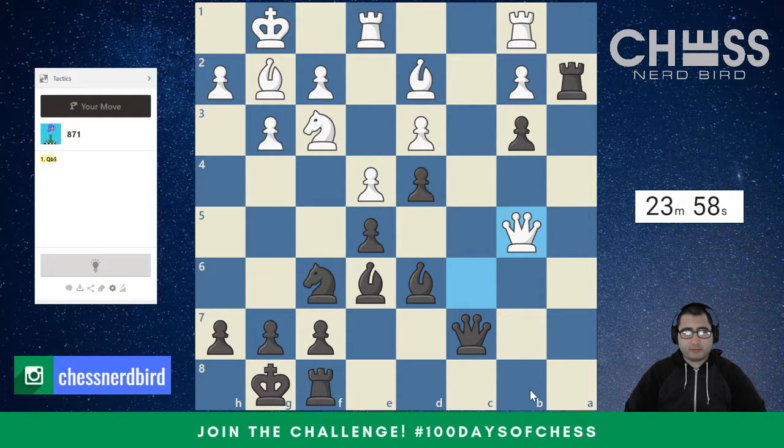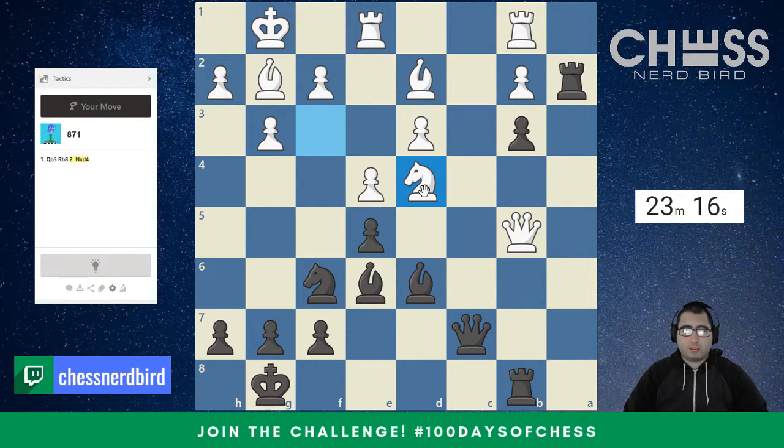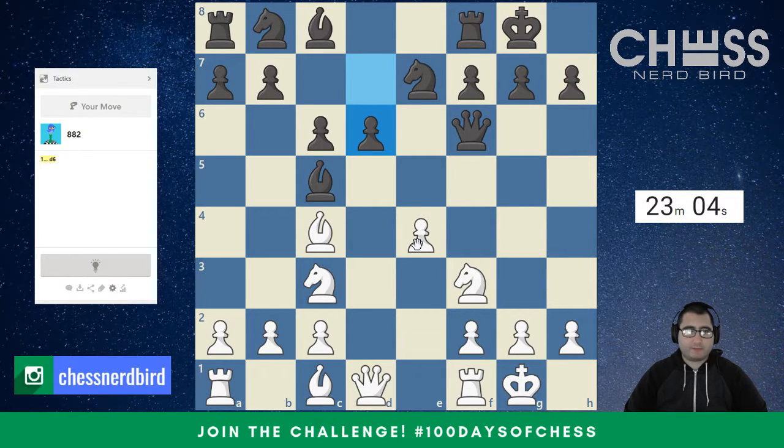The queen looks awfully trapped. Rook G... Rook B8. I guess I have to look for a rook coming to C1, but I could even take that. Actually, I could just take the queen — yeah, take the queen, and I'd take back. So that looks good. Can I anticipate the knight coming in there? It doesn't change anything, I can take the queen. Alright, two for two.